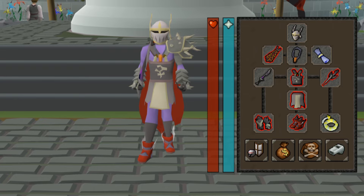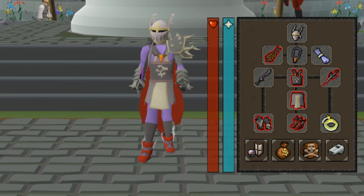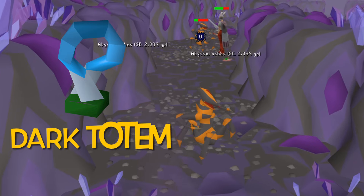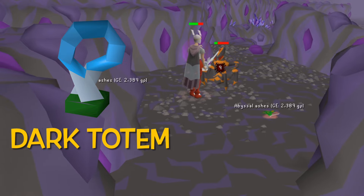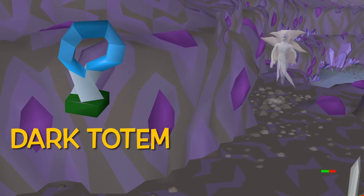Let's talk about the gear setup. The weapon you're going to run into Skotizo's lair with is either a spec weapon — I've chosen the void waker, but you don't need one — or the arclight, which is super effective against demons. You can obtain the arclight after the Shadow of the Storm quest: you get the darklight sword and use ancient shards, dropped by every monster in the Catacombs of Kourend, to charge it into the arclight. You'll also need a dark totem to enter Skotizo's lair — one totem means one kill — and these are dropped in three pieces by all the monsters within the Catacombs of Kourend.